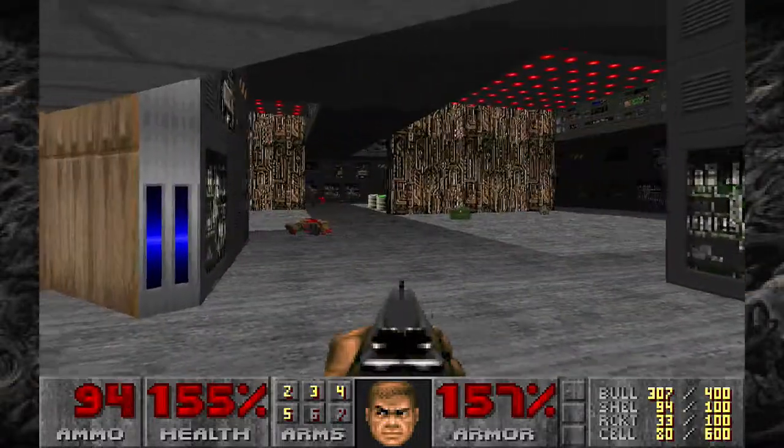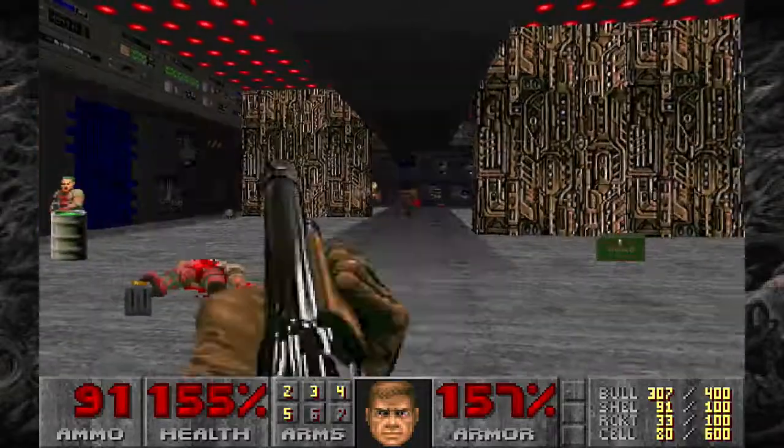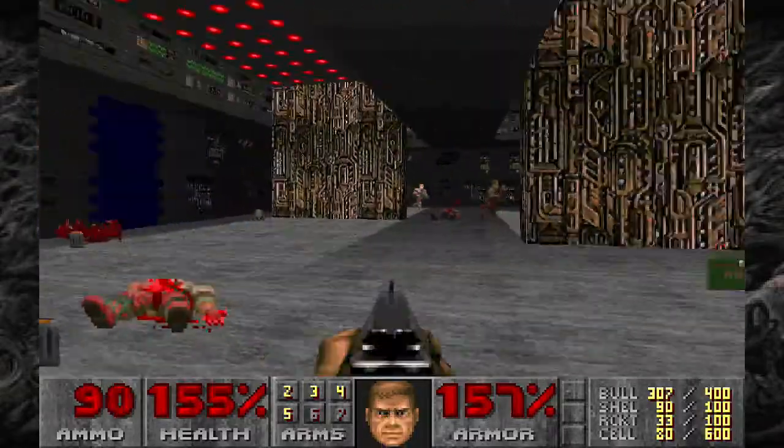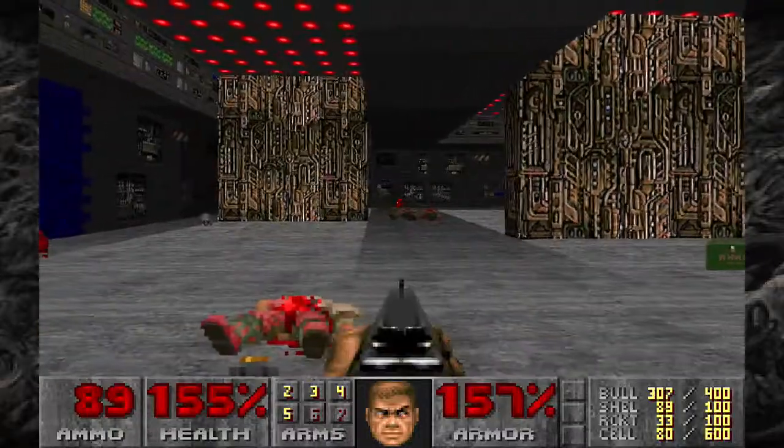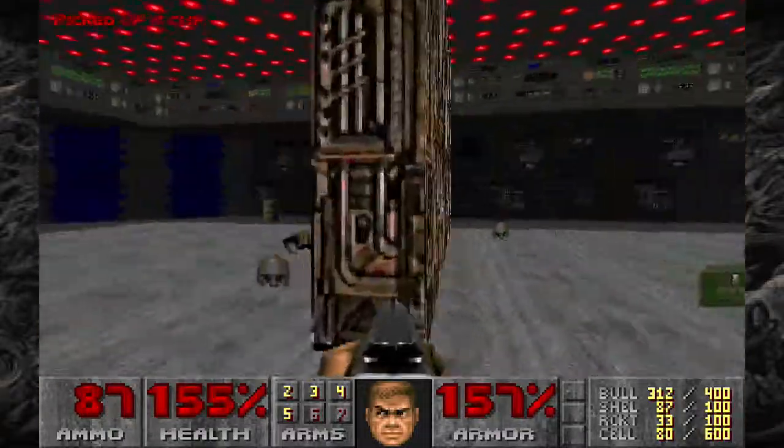Look at that — red key! In this level, proximity is the main theme, just like in the military base. Except in this one, it's absolutely bonkers.